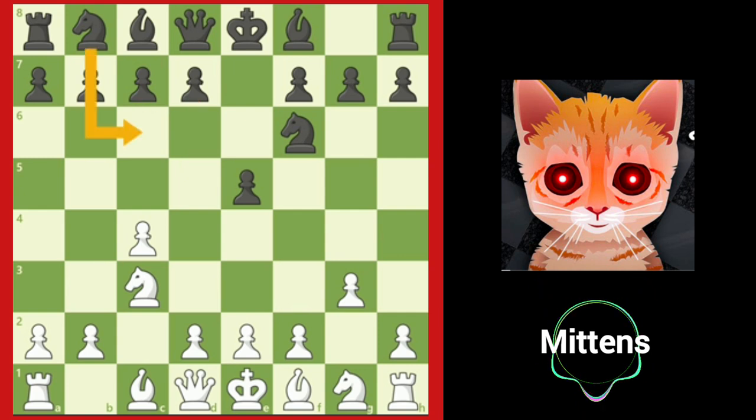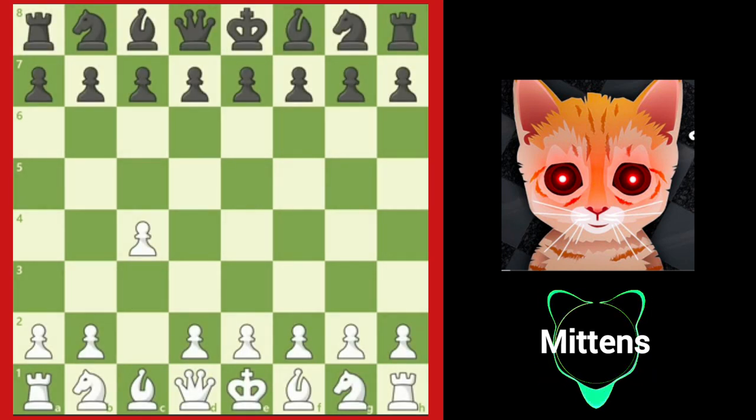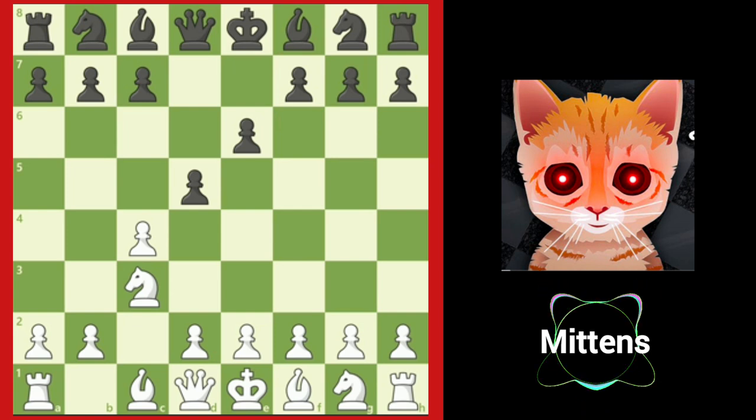Black can also play Nc6. With so many ideas available, the English is a flexible opening that is often a quiet, positional game, but it can also open up and turn into a tactical battle. Another way to play against the English is by playing E6. Black is ready to strike in the center immediately with D5, and after Nc3, D5 play often transposes into a Queen's Gambit Declined after D4. The English is the most solid offbeat opening when White does not open with E4 or D4.